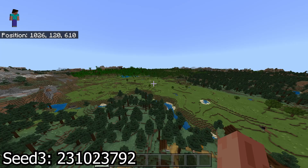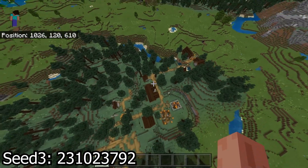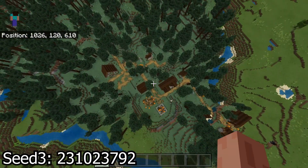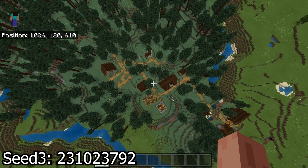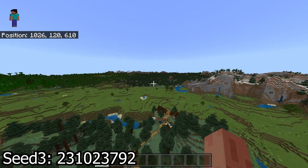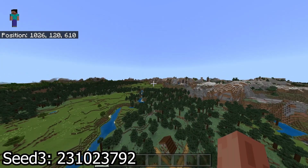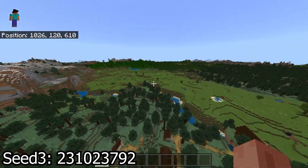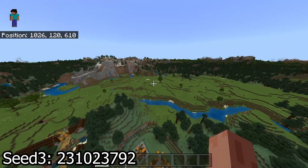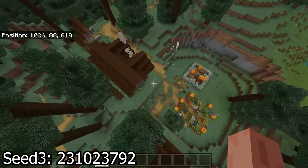For seed number three, we are not starting at spawn — the coordinates are in the comment section and the description box below. You've got a nice little forest village right here, and you can also just look on screen. The area features extreme hills, jungle, some forest, more extreme hills, more forest, and a nice stretch of grasslands or plains biome right there. There's also a village right below with some pumpkins.